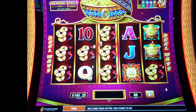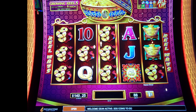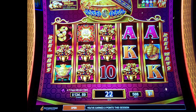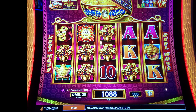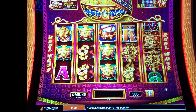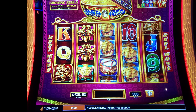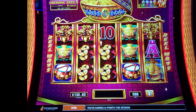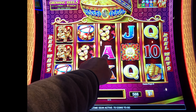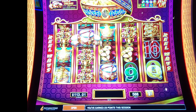I'm going to try some Dancing Drums Prosperity, made by Scientific Games. I've got $140 in, going to play $0.80 a spin. I usually don't play this, but I thought I'd give it a try. You need three of the drums, and you can have one of those cymbals as a wild. If it's in there and you get the three drums, you get in the bonus.